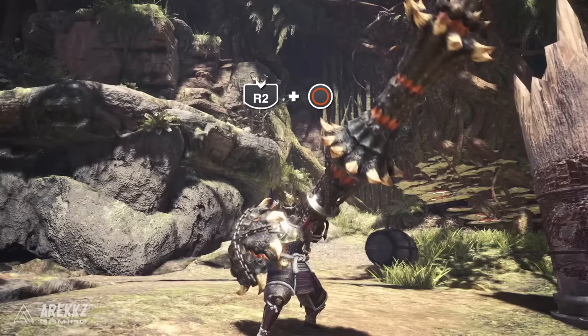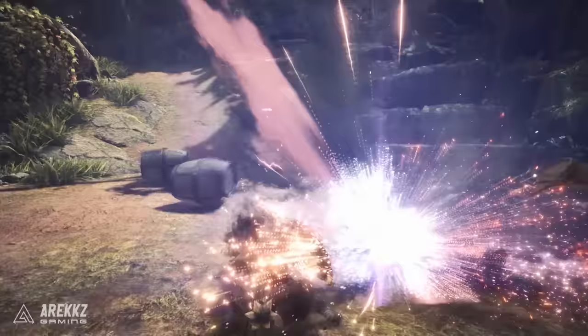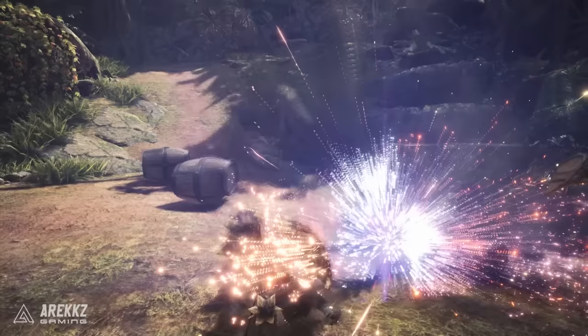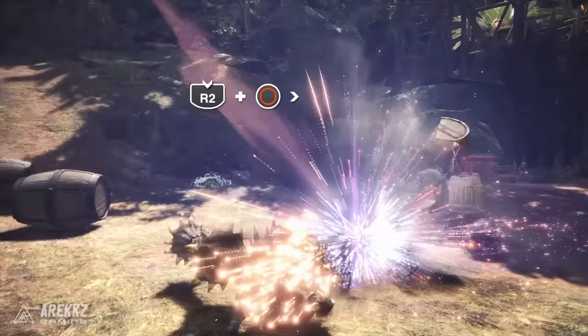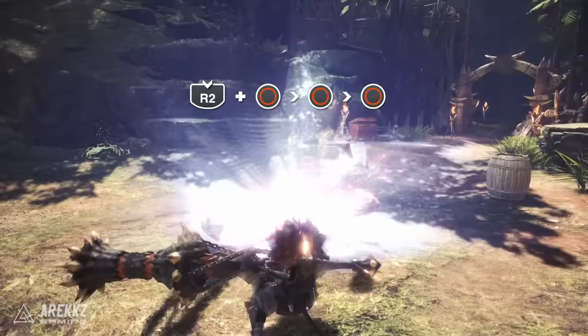More useful is the counter thrust: hold R2 and press circle. You assume a defensive stance with a red glow, and if struck during this stance you'll block and automatically follow up with a counter attack without pressing additional buttons. The attack is a high thrust and you can continue into the rest of your combo from there. This is great for predicting incoming attacks or roars — rather than blocking with knockback, the counter thrust lets you absorb the hit and get right back into the action.